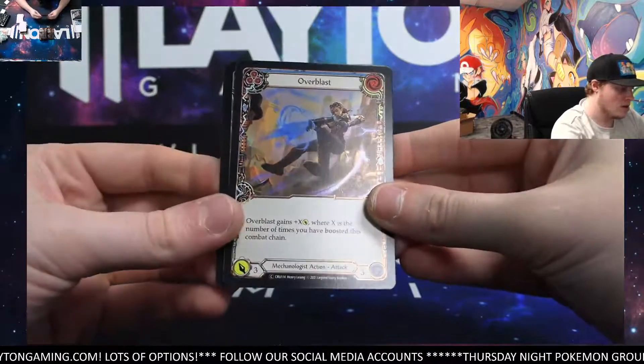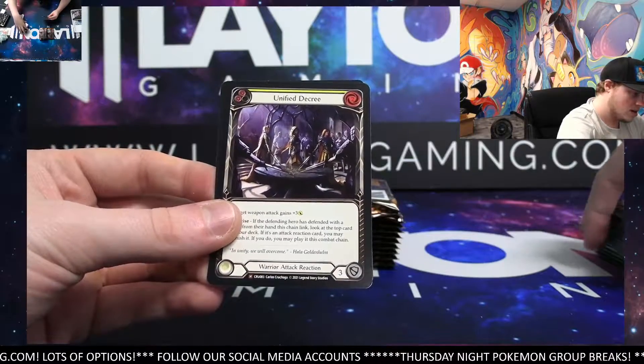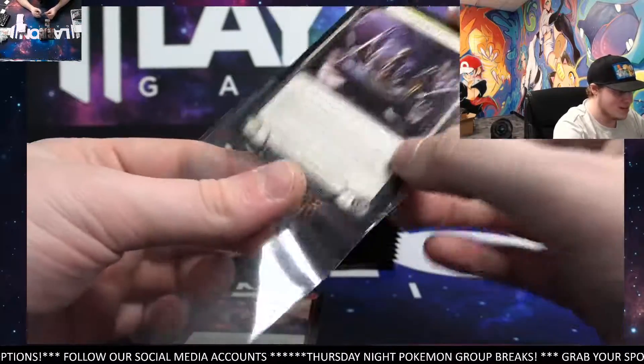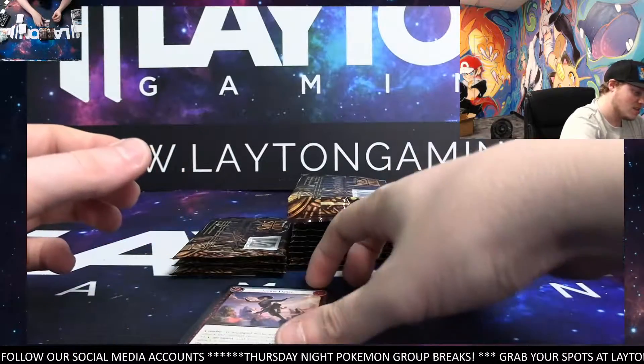Over Blast, Foil Common. We've got the Unified Dequery — nice. There you go. Majestic again. Holy cow, we've got a lot of Majestics right now — nearing in like four or five already. Let's go.